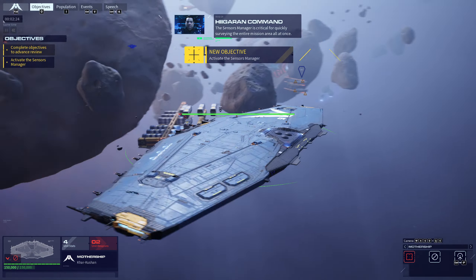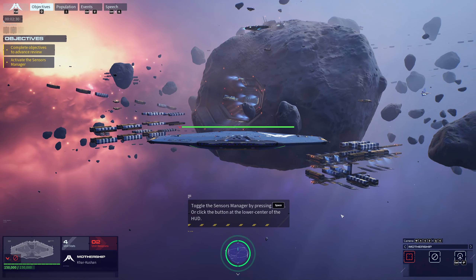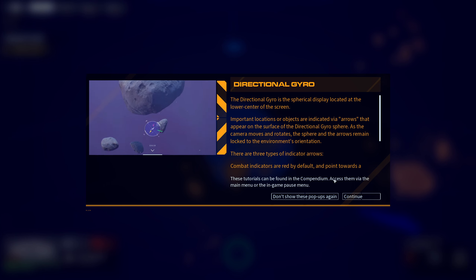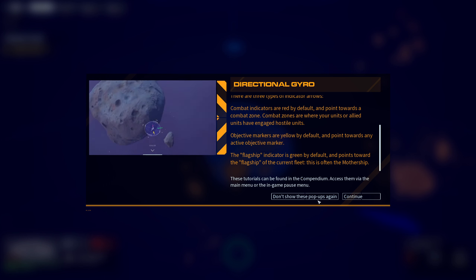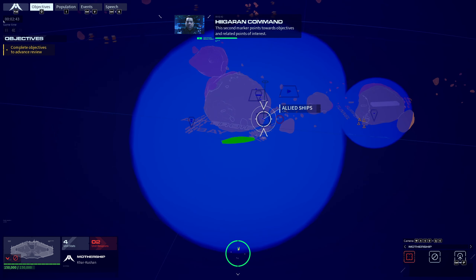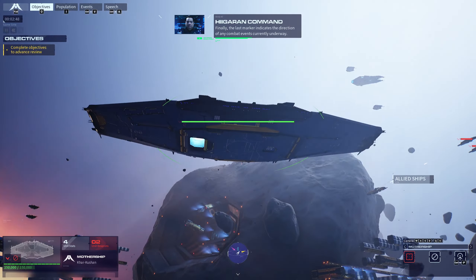The sensors manager is critical for quickly surveying the entire mission area all at once. The direction of critical positions in the mission area will be shown on the sensors gyro. The first marker shows the direction of the mothership. This second marker points towards objectives and related points of interest. The last marker indicates the direction of any combat events currently underway.